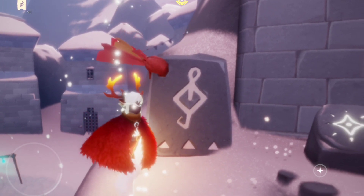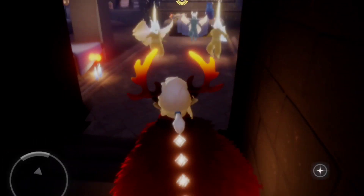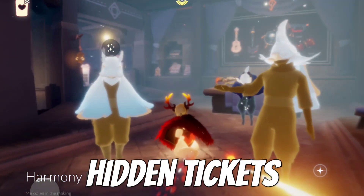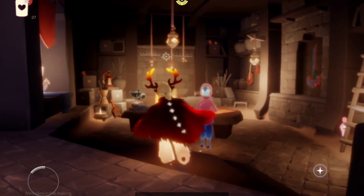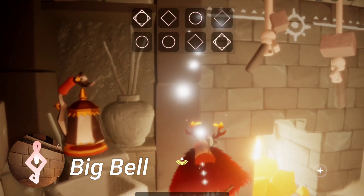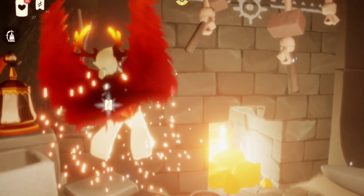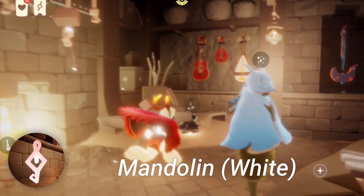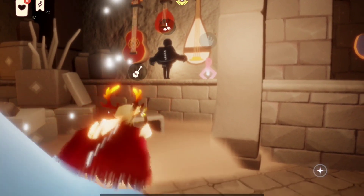Now let's go back to collect our hidden tickets from the instruments. The first hidden ticket is just here in this big bell. Then the other one is here in this big mandolin, or the white stringed instrument.